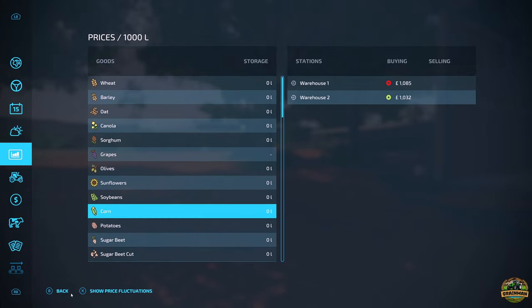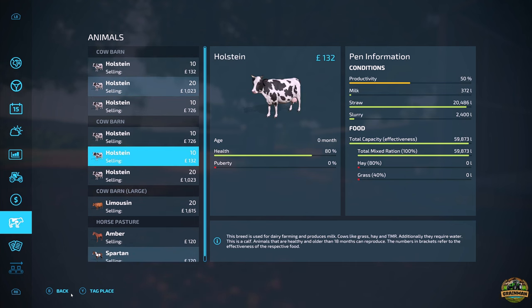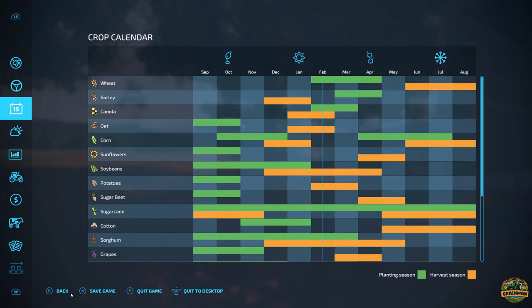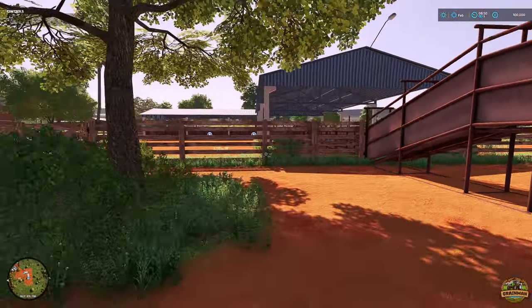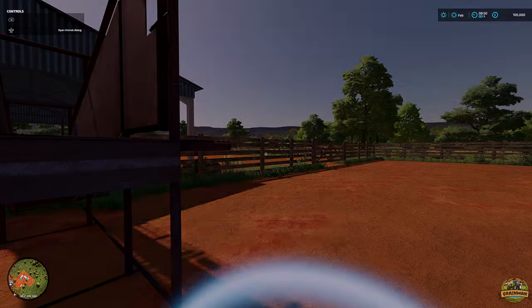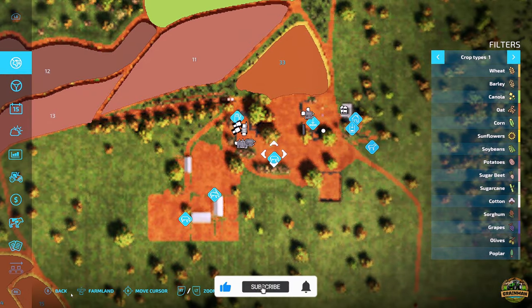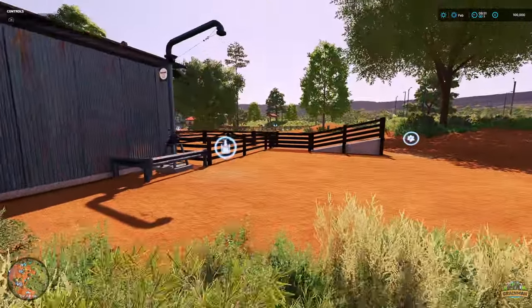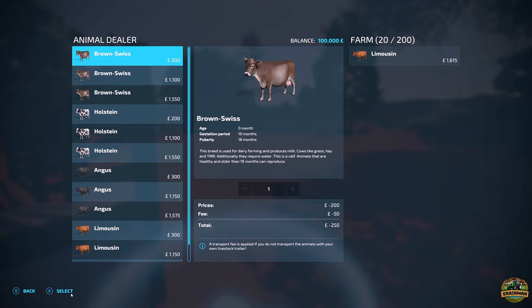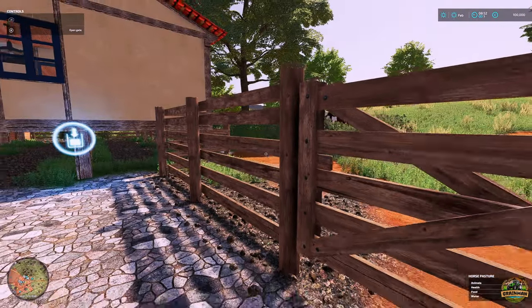Selling wise, pretty much everything sells in at least one or two places and nothing from base game is missing, so that's good. Animals wise, we've got three cow barns and a horse pasture. We start with 40 cows in one barn, 40 in another, and 20 in the third, plus two horses. The first cow barn here has a trigger and can take 500 - that's impressive. This second large cow barn can also take 500. The third cow barn can take 200.